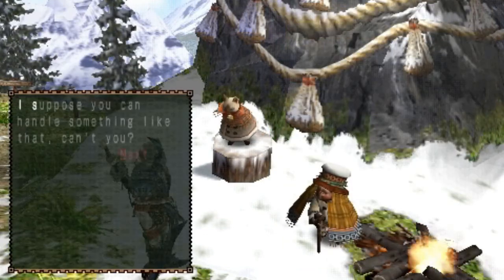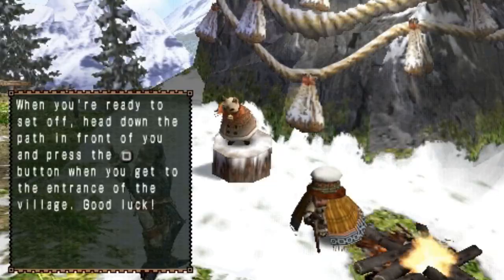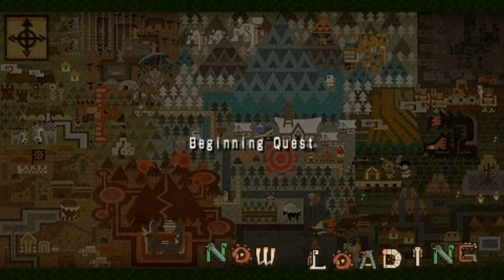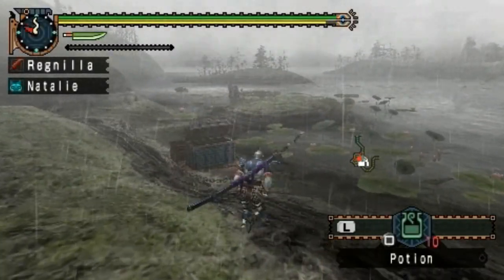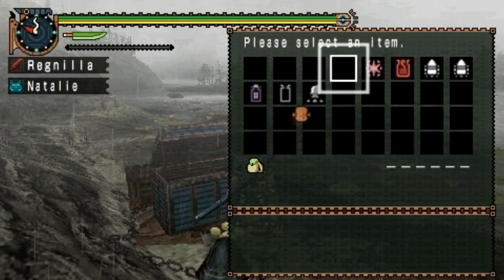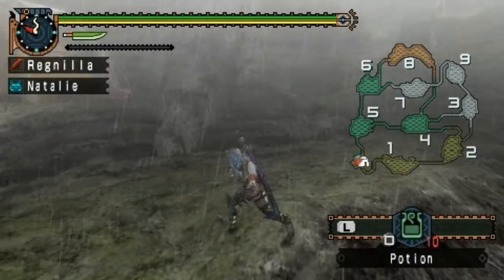Aside from the different location, this battle is pretty much the same as any other Shogun Ceanataur, so I can't say too much. We're going to try to make it easier by capturing the monster instead of killing it. The weakness sign to watch for is looking at its mouth — if you see it foaming with a little purple goo, the monster is ready to be captured.